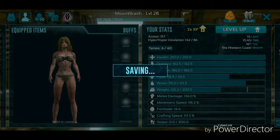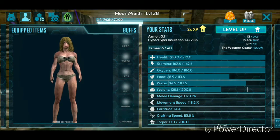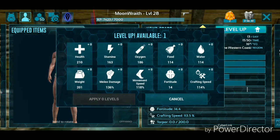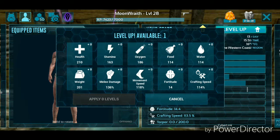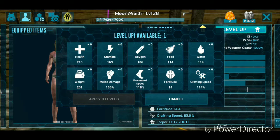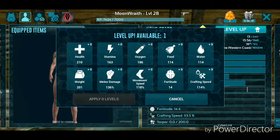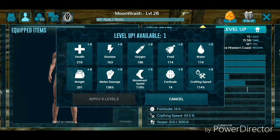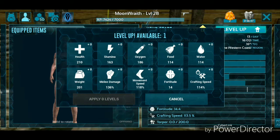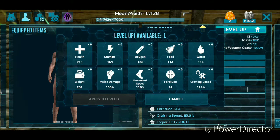But aside from that, I did level up. So to level up, you'll go to your backpack and usually it will automatically put your stats up. If you can level up, you can press this button and choose whichever stat you want. I personally don't focus on crafting speed, water, and food — I mostly do weight. I don't focus on oxygen as much since you can eventually get scuba gear. So since I've leveled up I'll go ahead and do weight.